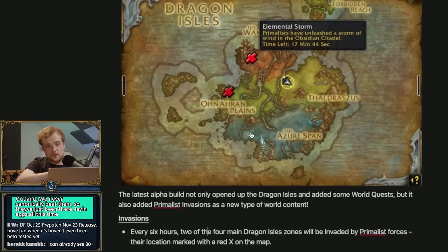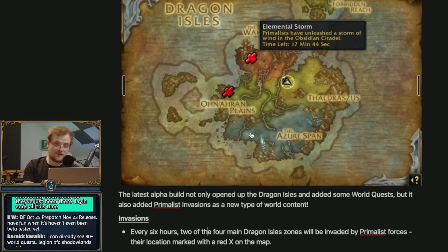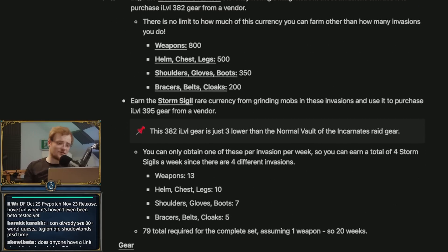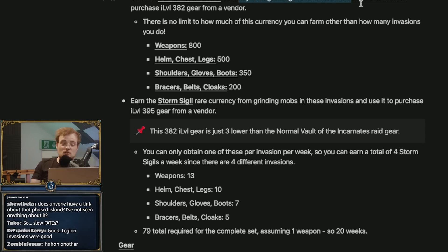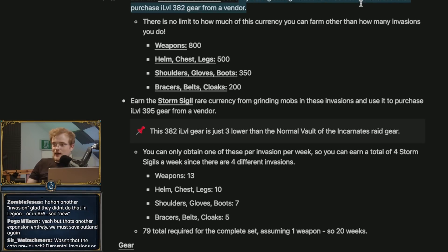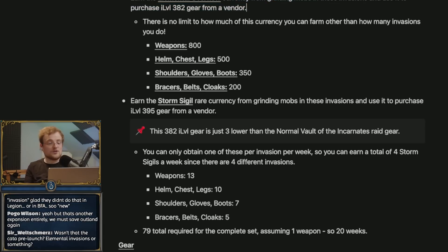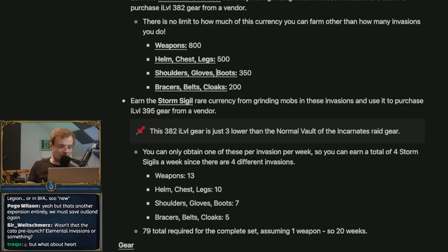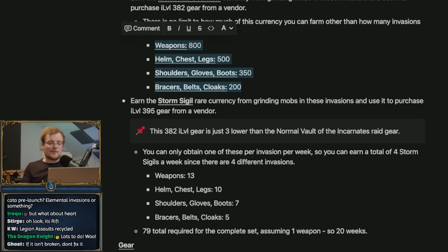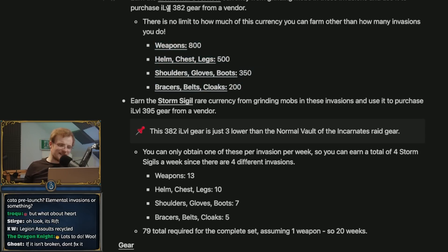So this is going on in the world. In addition to that, you've got world quests which are tied to the factions, and then you've got the things that are unique to each of the factions. There's a currency you get from this called Elemental Overflow. You can get this currency by just grinding the mobs, which a lot of people will feel pretty good about - just kill the dudes, get the currency, buy some gear. There is no limit other than time for acquiring this currency. Weapons cost 800, helm, chest, and legs for 500, shoulders, gloves, and boots for 350, bracers, belts, and cloaks for 200. So this is basically just a big grindable currency, similar to LFR item level for the first season.